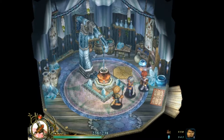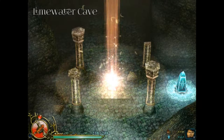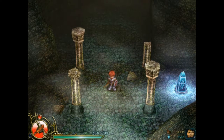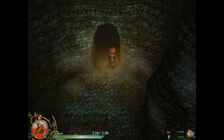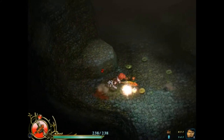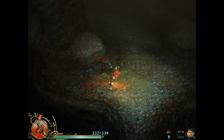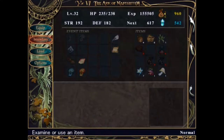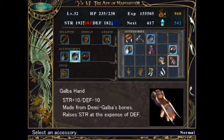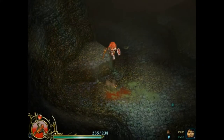Now we're entering Limewater Cave, and this dungeon is confusing as hell. I think I've mapped it out somewhat — I drew a map, though it may not be accurate. It's been like three or four days since I recorded it. Make sure you go about and change your equipment up a little bit. I don't need the blood nails right now as much. I think I want to switch to the Emil Mallet.